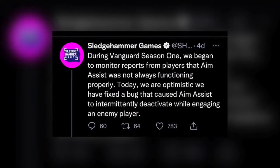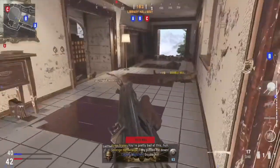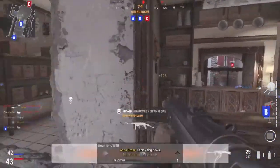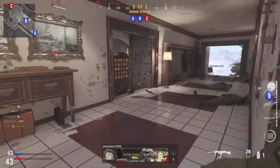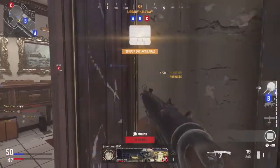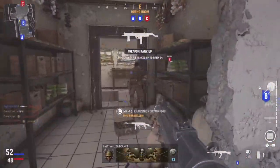Another thing that caught my eye in the latest updates is that Sledgehammer actually fixed the aim assist, so now the aim assist feels more consistent. Before this patch, if you were like myself and couldn't stand to play the game because you felt like you were losing your aim assist in the middle of gunfights, you should come back and try out the latest update because they actually really did make the improvements that they needed to.